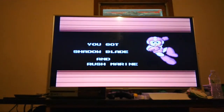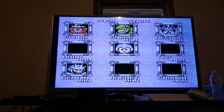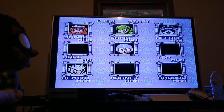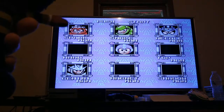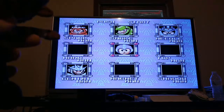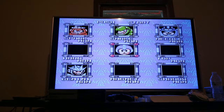Shadow Blade, of course, and Rush Marine — the weapon useful for Gemini Man's stage. Since we got the first four Robot Masters defeated, Clyde, can you be the judge and figure out what we need to defeat? Since we've got Shadow Blade, it should be useful on Spark Man. Gemini Man is useful against Snake Man's Search Snake. Spark Man is defeated with Shadow Blade. Needle Man is useful against the Gemini Laser. Shall we wrap this up?